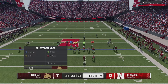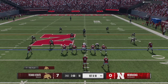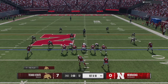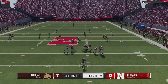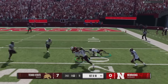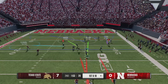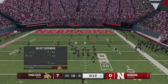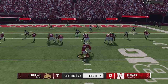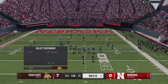For Road to Glory mode, probably the most important update is that players now have the ability to audible regardless of what position they're lined up at. So if you're a receiver or running back, you can audible to a pass or a run respectively — which is massive for people tired of just running around the field without being able to impact the play at their chosen position.